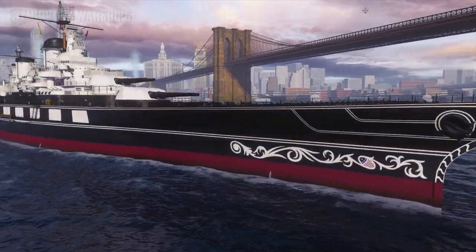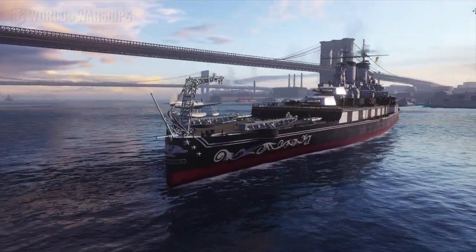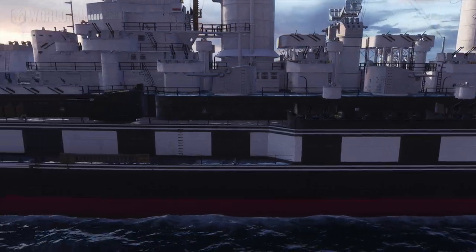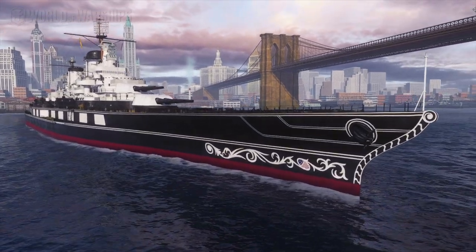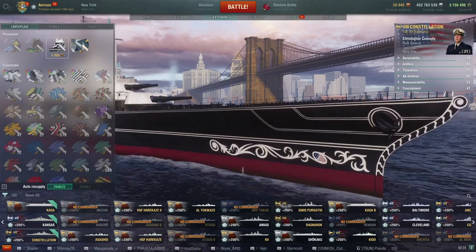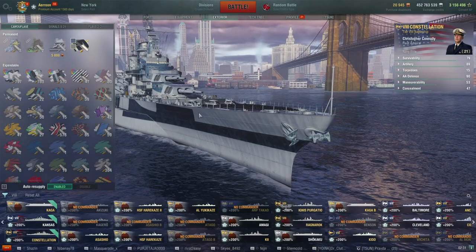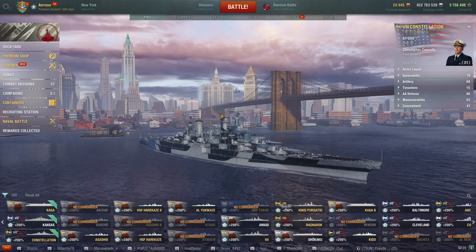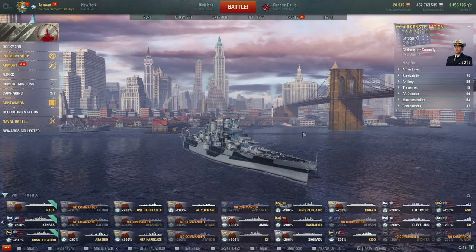So let's take a look at the Constellation in port. This is an additional perma camo that I think you can purchase for 5,000 doubloons — I don't think this comes with the ship itself. It looks amazing — like seriously, this looks really good. Yep, it's 5,000 doubloons. This is what the ship normally looks like though. Pretty American battleship-ish I think — a little different, though. I suppose it's because it's just so much taller than most of the other ships.